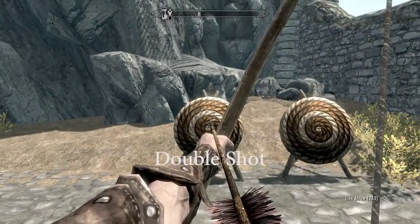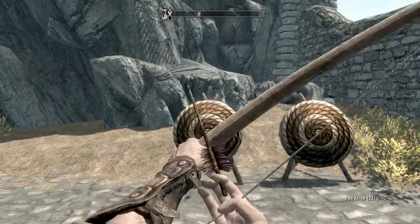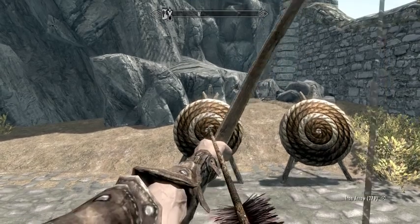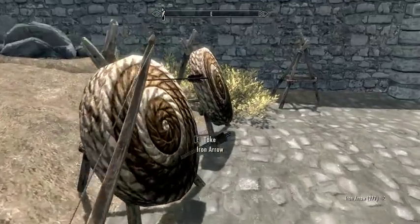The double shot is probably the most difficult technique on this list. What you have to do is fire an arrow and after firing the arrow, tap attack, sheath, and attack to fire off a very short range second arrow at a very quick speed.